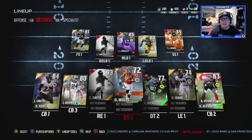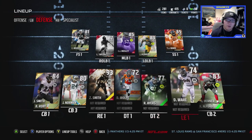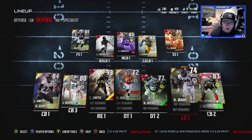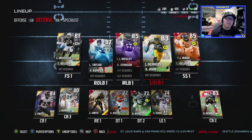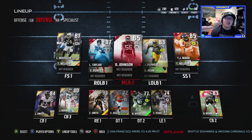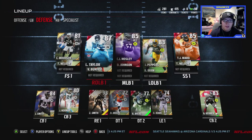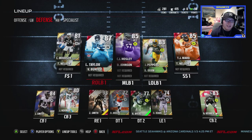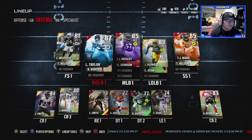We got Ziggy Hood at right end 93 overall, Derick Wolfe 72 at the DT spot, Robert Ayers 77 at the other DT spot, DeMarcus Ware at left end 74 overall. TJ Ward at strong safety 85 overall, Julius Peppers 83 at left outside linebacker, CJ Mosley and Derrick Johnson in the middle of our linebacking core, and Lawrence Taylor at right outside linebacker 87 overall.